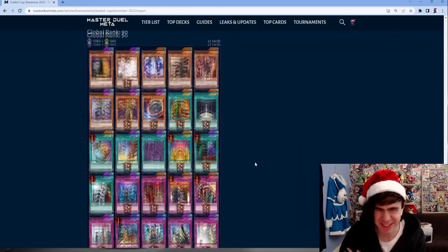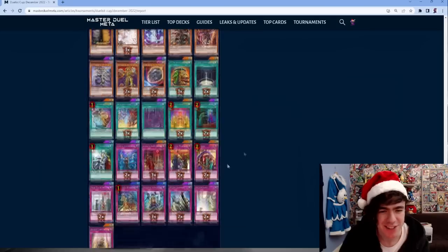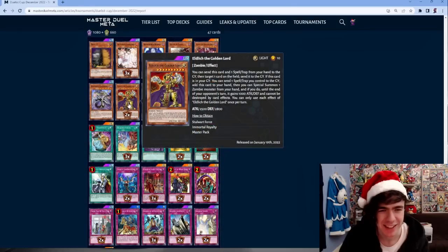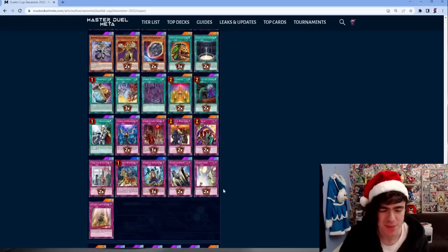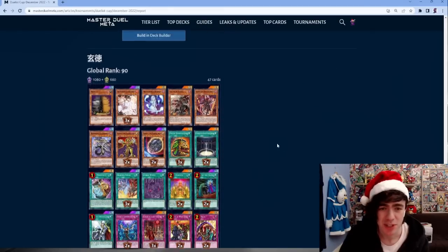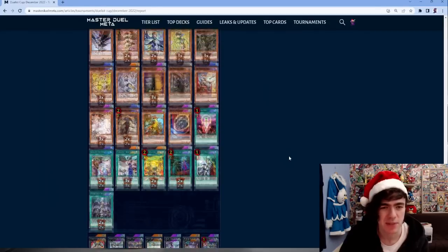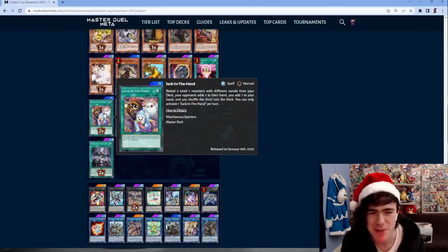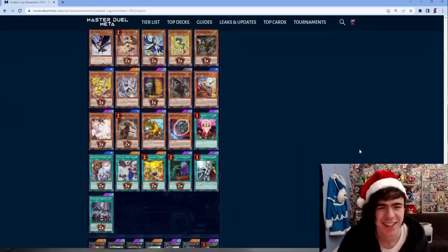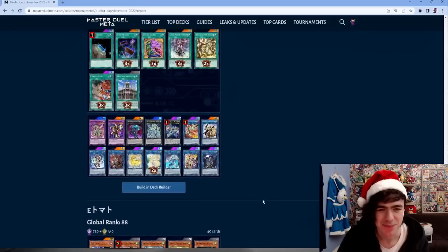I'm surprised the Zombie deck did well in this format - there are so many Runick decklists, floodgates are useless versus Runick, and a lot of cards get banished before they even reach the graveyard. Good job to whoever ran it though. We also have another Tri-Brigade Lyrilusc - nothing too spicy, though there is a Jack-in-the-Hand: revealing three level-one monsters, opponent adds one, you add one, shuffle the third. Weird choice but interesting.